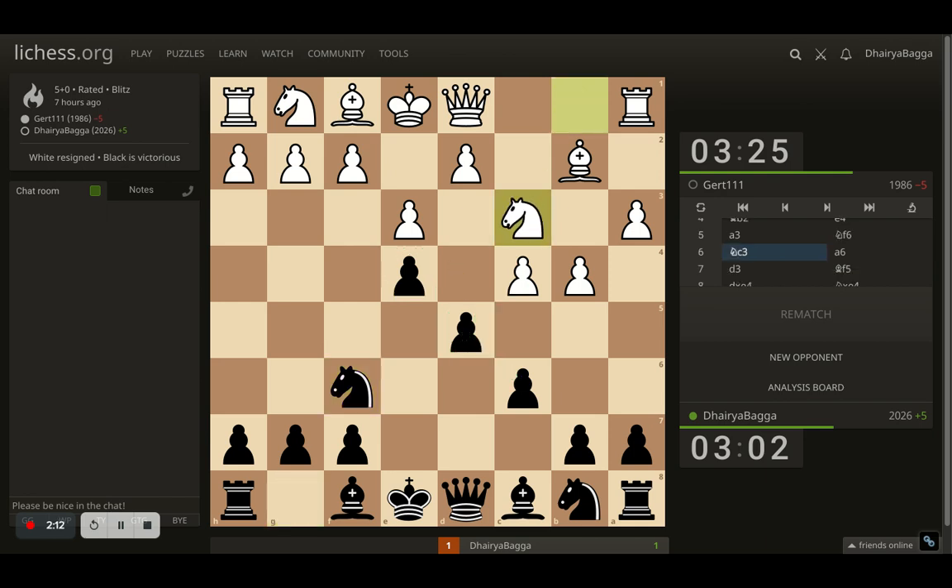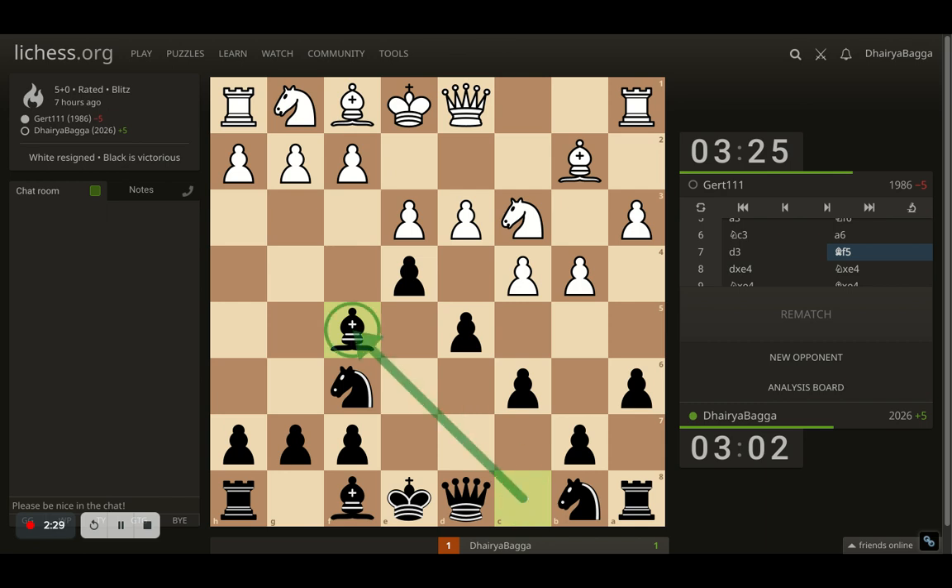Here opponent goes with knight to c3, and I play a6. Opponent plays d3, trying to break open the center. And I develop the bishop to f5, not willing to take yet, asking the opponent to take if they want to. Meanwhile, I develop another piece — which is always important to develop all your minor pieces in the initial moves. And if you see, I think Black is ahead in development already, and has got the central control, which is important.